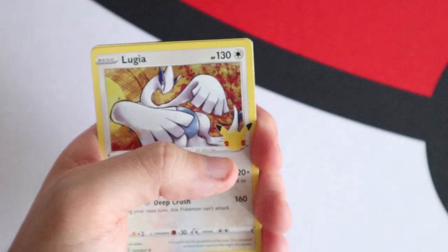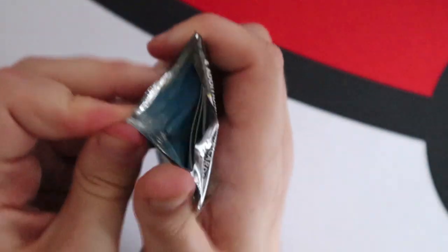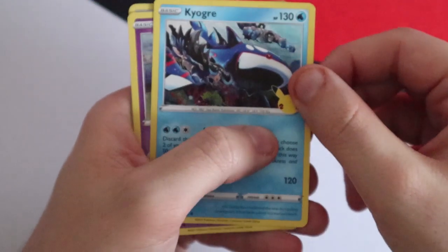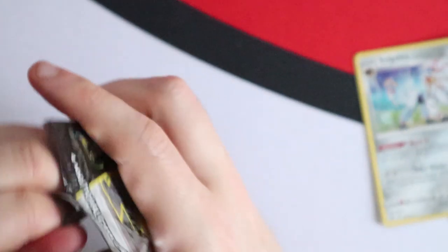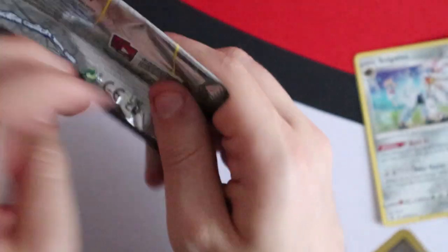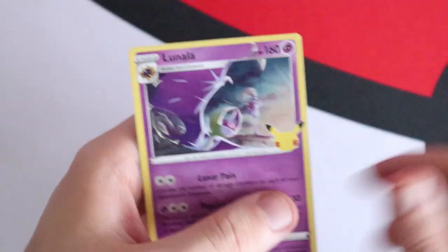I do wish the set was a little bigger — I said it on Twitter a few times but I wish the set had more new cards with old mechanics. Fifth pack: Lugia, Palkia, Evil Ball and a Flying Pikachu V. Sixth pack: Kyogre, Cosmog, Rocket's Admin and a Solgaleo. Seventh pack: Palkia, Evil Ball, Cosmog and another Lunala. In the main set, most Pokemon are in fact Legendary Pokemon or a Pikachu.